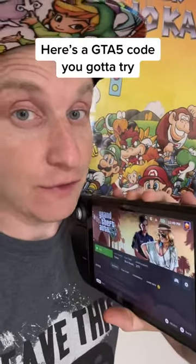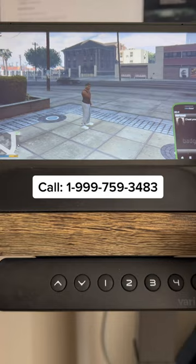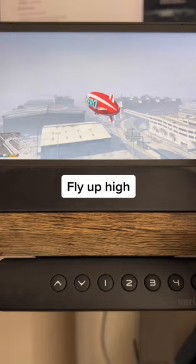Here's the GTA 5 code you gotta try. Dial this number and make sure it says Cheat Processing. Then steal a car and get to something that can fly, like the blimp. Now let's get inside.